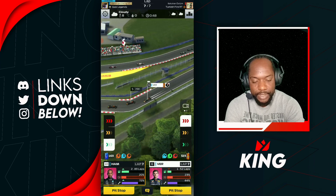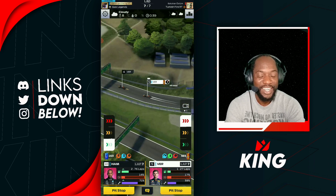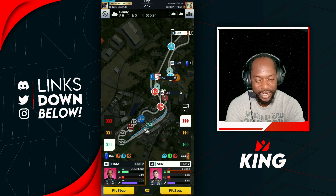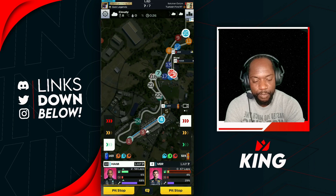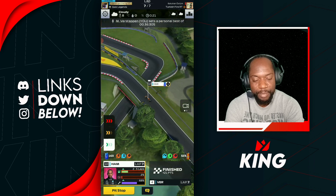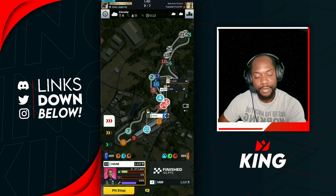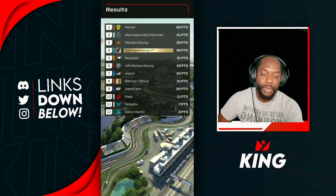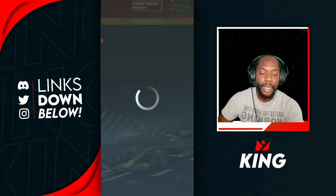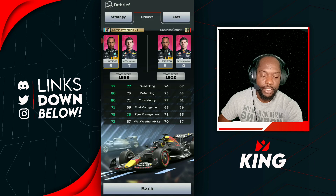Verstappen squeezes by Perez who seems to be on hards, and we should squeeze by him as well on the last lap. Up to P4. Lewis Hamilton — we're not going to be able to boost him as his tires will run out before the finish line. We should have gone for medium tires with Hamilton — it would have given more room to boost instead of softs. We basically wasted two laps of fuel on Hamilton that we didn't use. 36 points for us — we'll take it. Our strategy wasn't the best for Lewis Hamilton there; soft-soft wasn't ideal, and he struggled those last four laps.